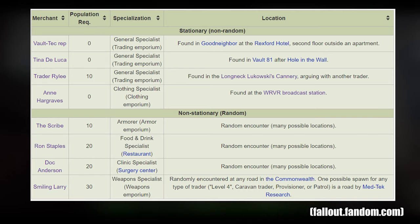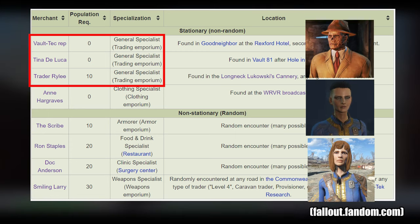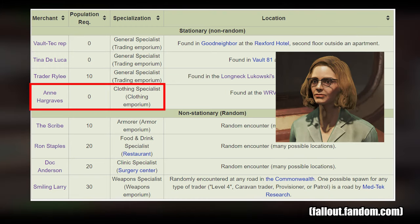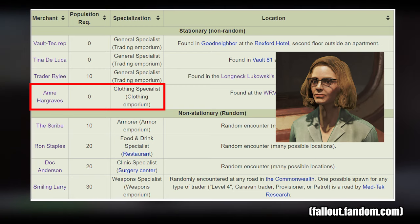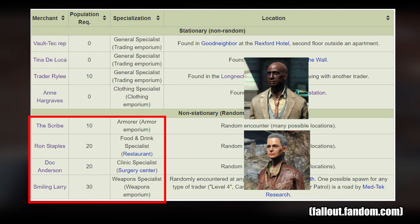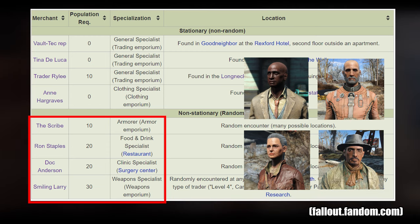There are a total of 8 level 4 merchants that you can recruit. The Vault-Tec rep, Tina DeLuca, and Trader Riley are all general traders so we only need to get one for now. Ann Hargraves is the level 4 clothing vendor — she becomes available to recruit after completing the Trinity Tower quest to save Rex Goodman and Strong, and she is always found in the same location so it is very hard to mess up recruiting her. The remaining four are Doc Anderson, the level 4 clinic merchant, Ron Staples, the level 4 bartender, the Scribe, the level 4 armor merchant, and Smiling Larry, the level 4 weapon merchant.